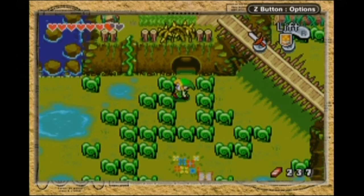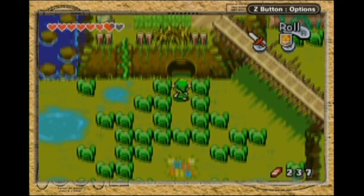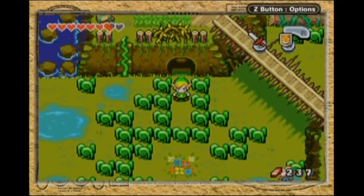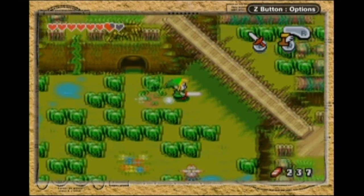Greetings from planet Earth, and welcome back to Let's Play The Legend of Zelda: The Minish Cap! Last time we did more cleanup. We got the Pegasus Boots, so now we can dash through the treacherous swamp in the Caster Wilds.